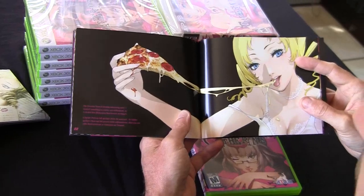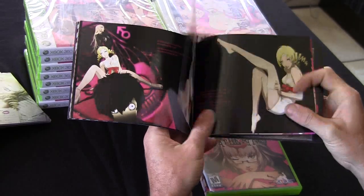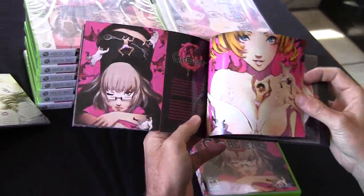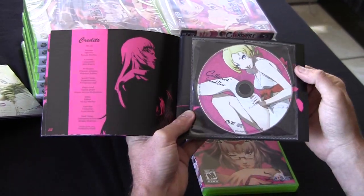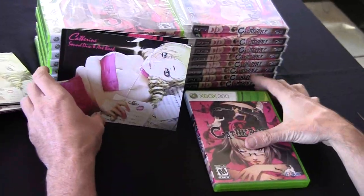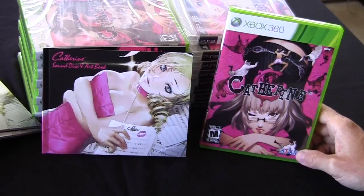Pizza on page 22. And more half-naked features of Catherine on the following pages 24, 25, and so on. Very, very nice hard book for collectors. At the end you get the soundtrack, which I won't be playing anytime soon. So this is all we have with the unboxing of Catherine on Xbox 360.